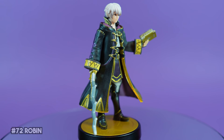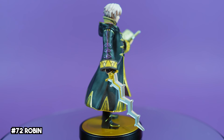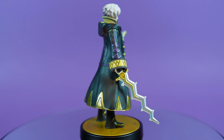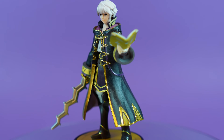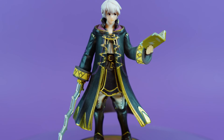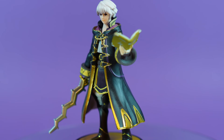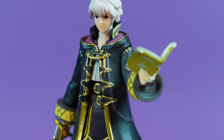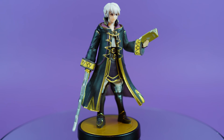Robin from Fire Emblem Awakening was probably one of my new favorite characters in Smash 4. It was pretty neat to see Smash truly take on a mage-like character with a variety of spells at his disposal. Overall, the amiibo looks pretty good. The details of the leaven sword and his royal black and gold robes look great. I do think the reprints of this amiibo look a little bit better, but I'm still pretty happy with the original print. This guy was pretty rare for a time — the Toys R Us I bought this at only received 10 or so at launch.